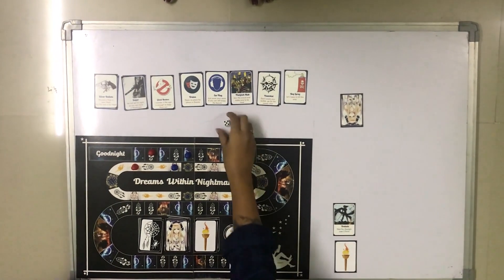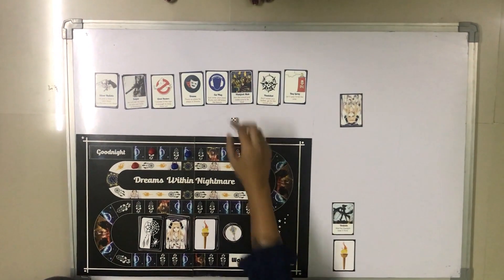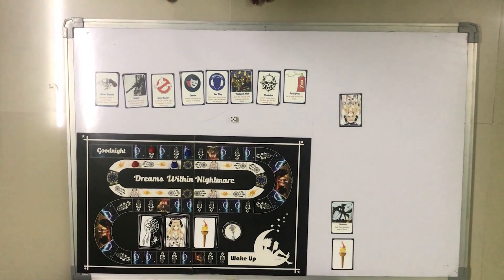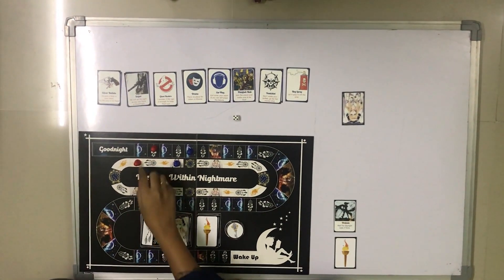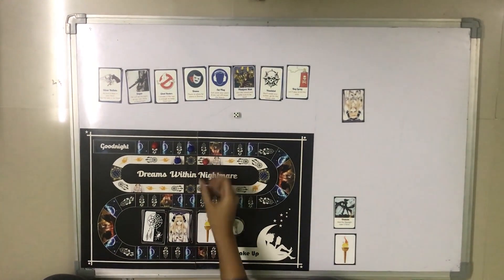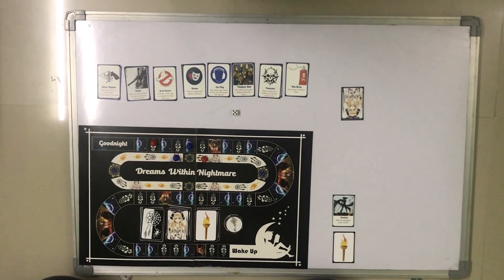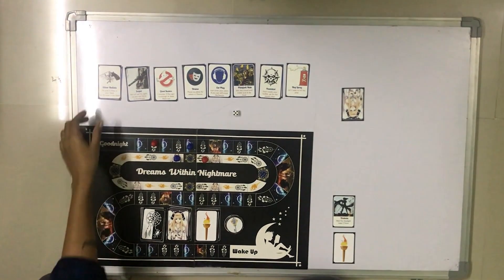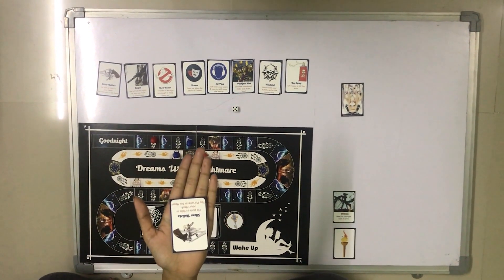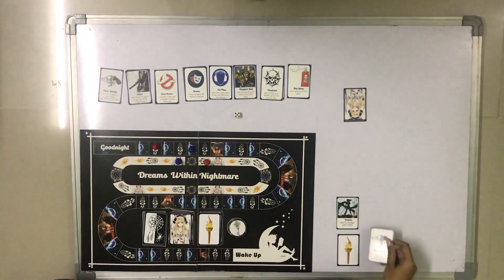Now let's play for the red player. Let's say the red player has also rolled 5. Seeing as the red player has a Dracula card, he cannot move in the nightmare — he will have to move only in the dream. The red player has landed on a dream card, so the red player can pick up any dream card from the given 8 dream cards. Let's use the silver bullet dream card to defeat Dracula. Now that you have a weapon to defeat Dracula, you can submit it on the next turn to move forward.